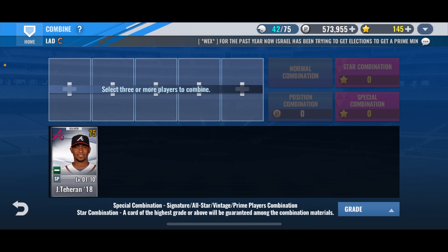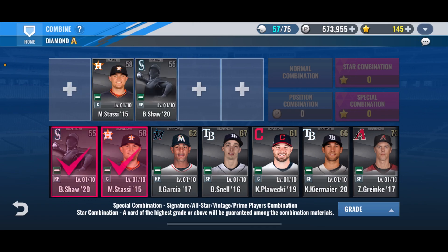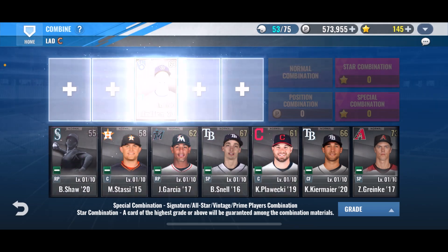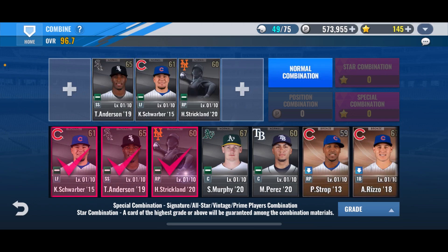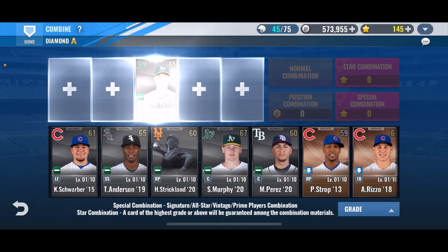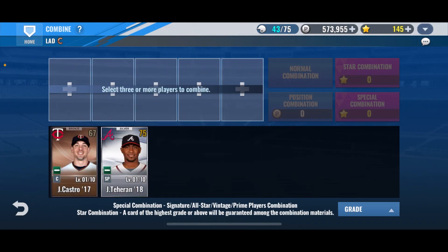That should at least guarantee Taheran getting upgraded. We'll upgrade him and compare him to Valdez — he might be able to make it into the starting rotation and replace Valdez, but it'll just depend. They might go back and forth depending on how many levels they're trained up and their skills. I'm not disappointed with getting him at the end. Going to open the rest of the basic player packs — only 15 left — and then we'll be back to finish off this pack opening combo video. Finished the pack opening — just some normal cards here, not thinking I'll get anything good. We'll combine these three, keep the Taheran, and use that as upgrade material.